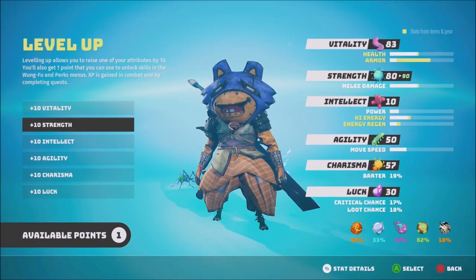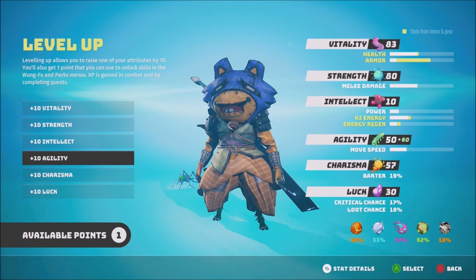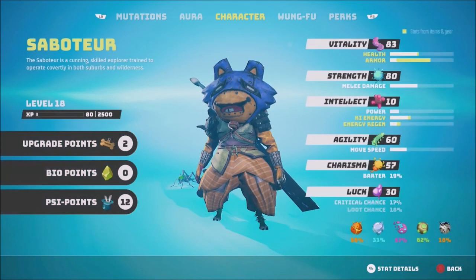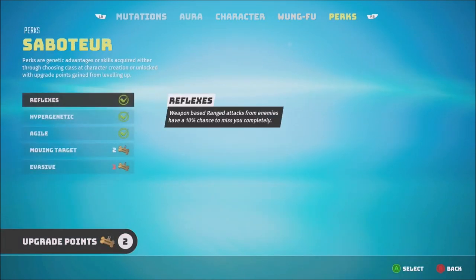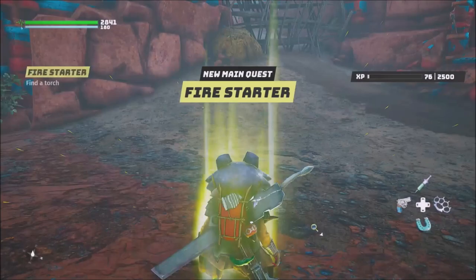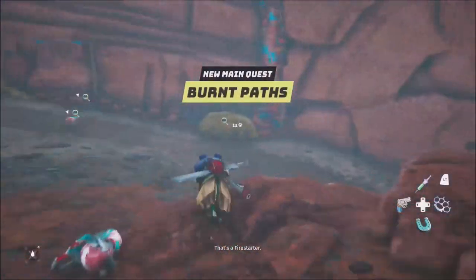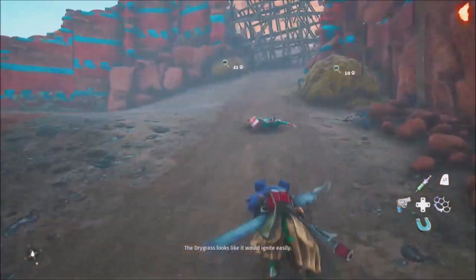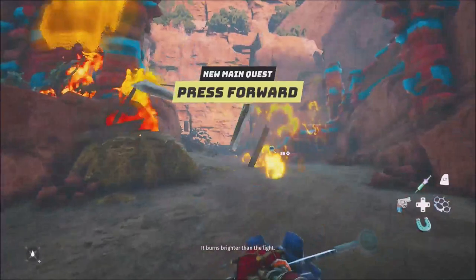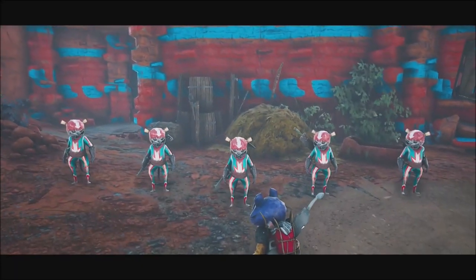We leveled up — health is fine, strength is fine. It's either going to be agility or luck this time. I'm going to upgrade agility. Agility went up and we get some new perks — basic movement speed upgraded when in combat — upgrading that one. Next up we gotta burn these things — burn the little fuel points like this. That's going to destroy the gate right here and we are in.